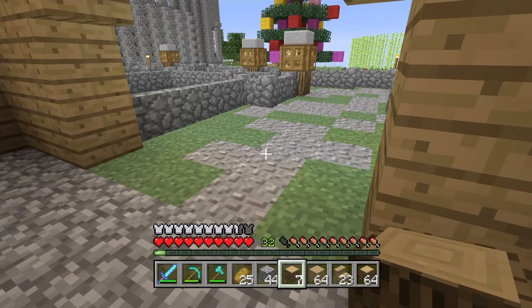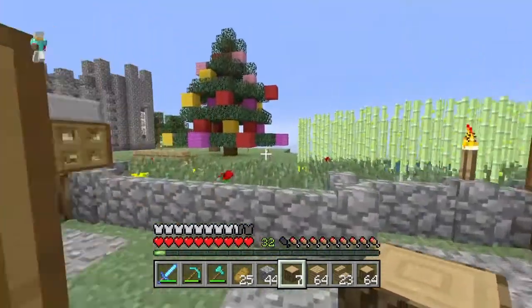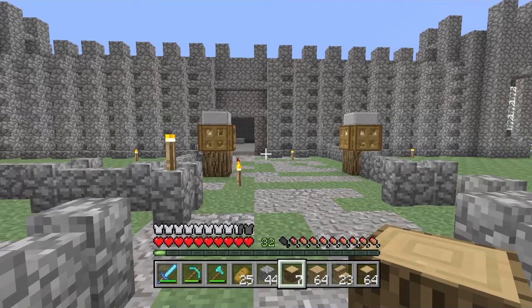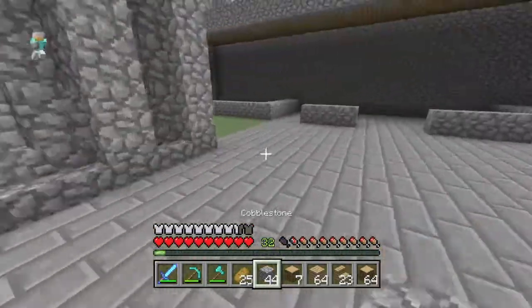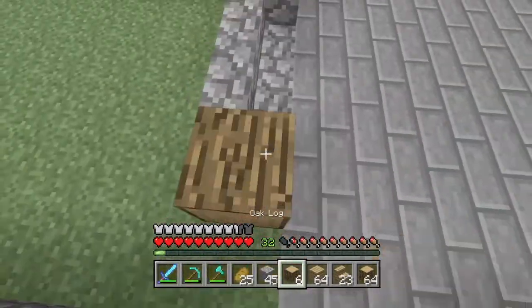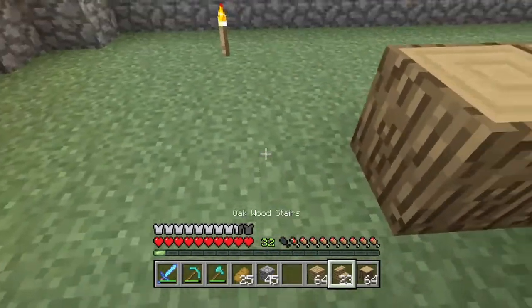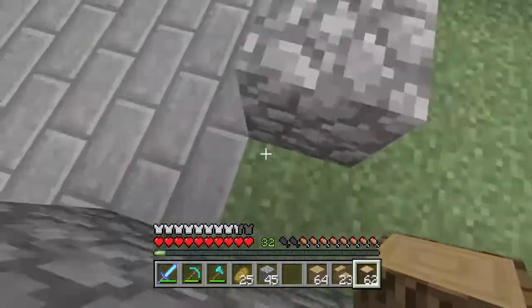How do I want the staircase to go? I seriously don't know. Let's head over there. I don't want it all gray — all gray looks disgusting. Let's say we go maybe to there, something like that. We'll probably want oak stairs as well.